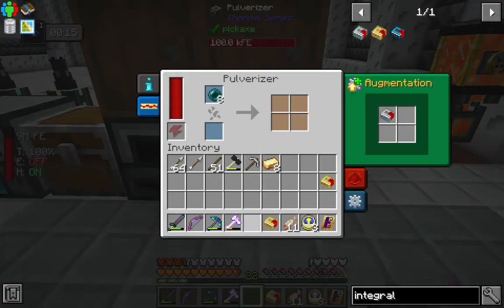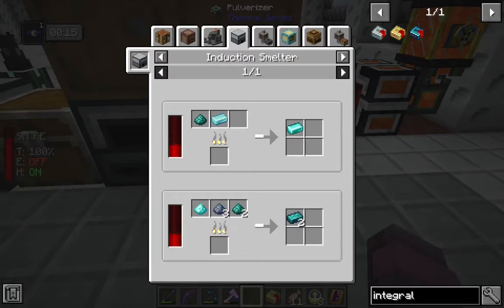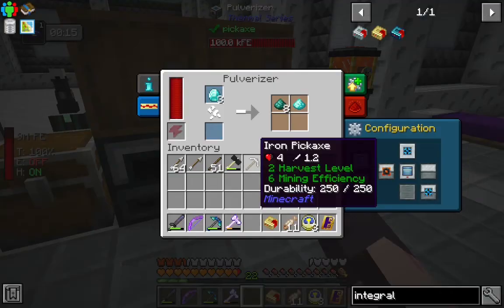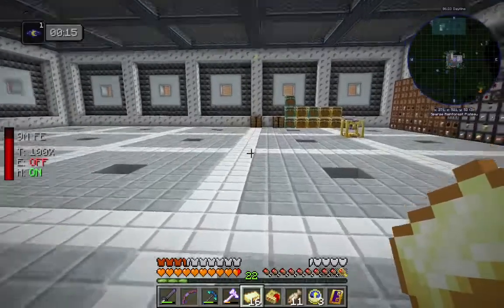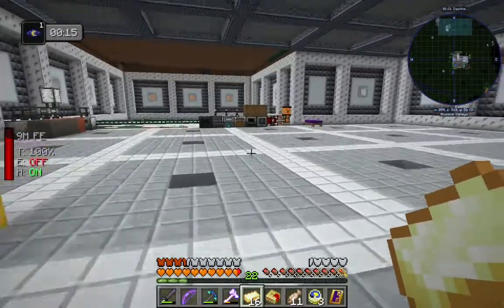The next thing we're going to need is some enderium, and it looks like the recipe has changed. Actually it hasn't — maybe I was seeing ground enderium. We'll have to put it with some diamond dust and some lead ingots to make our enderium. Let's go ahead and crush up some diamonds. We'll also need some hardened glass, and we got some as a quest reward at some point. Wonderful.